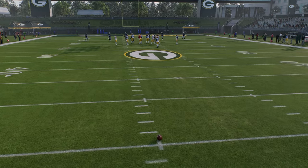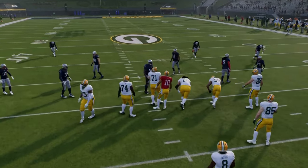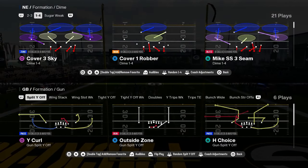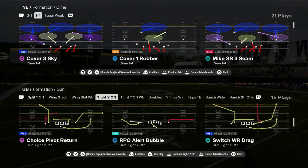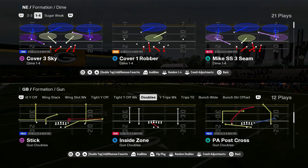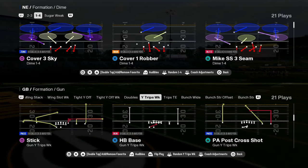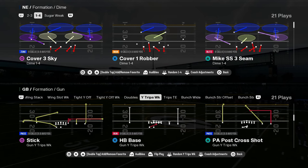This playbook has so many good formations. You have strong close, I close, weak close, shotgun tight Y off — I consider that a good formation. Tight Y off week is a decent formation. You have doubles — their doubles is actually a pretty good doubles. You have Y trips, which is a very unique Y trips with some cheap motions. This play PA post cross might have the best cover three bomb in the game.